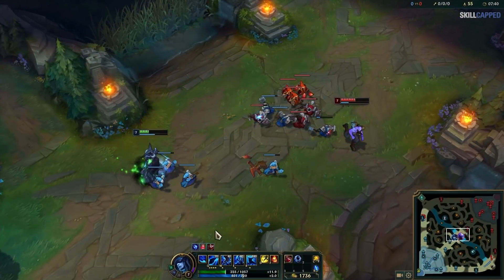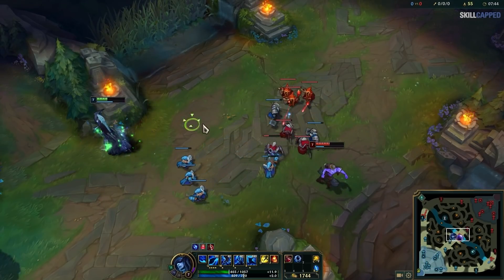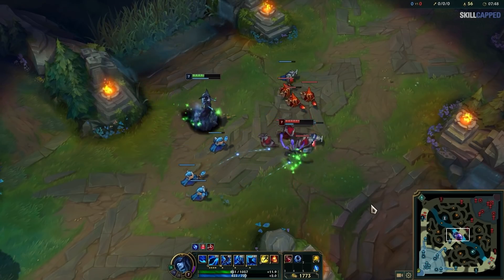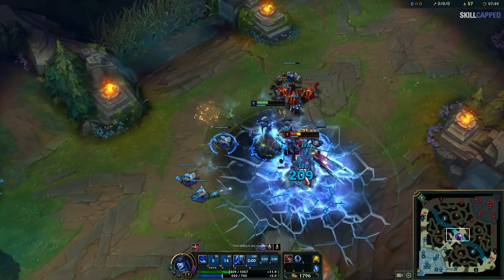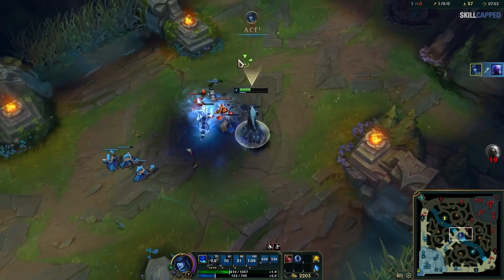This is pretty basic knowledge, so how could this be useful for you? One of the most consistent ways that players instantly close the gap against their opponents tends to be with flash. What you should be doing is first queuing up your ability or auto attack, and then pressing your flash. This will cause your ability or auto attack to come out instantly, giving your opponent zero time to react to what's happening.